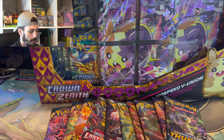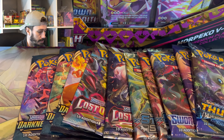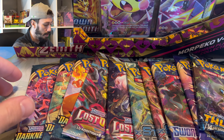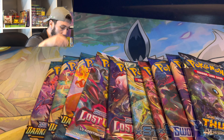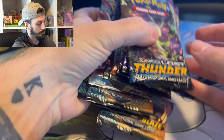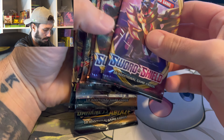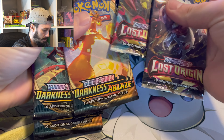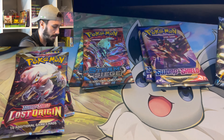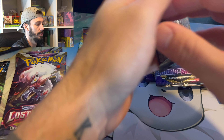Hi guys, welcome back to the channel. We're gonna do something a little bit different — we're gonna open up one of the new Crown Zenith Pico V Union boxes, but first we're gonna start off with some individual packs that I have laying around, see if we can't pull anything good. We got 10 of them: Lost Thunder, Sword and Shield base, Steam Siege, Lost Origin, and then three Darkness of Blaze. So we'll start off with Darkness of Blaze here.